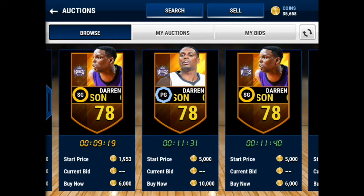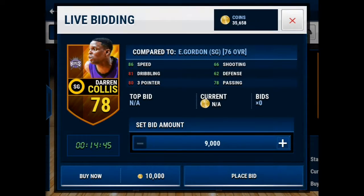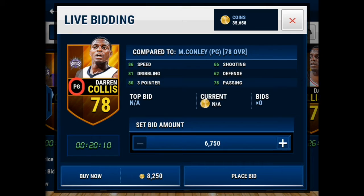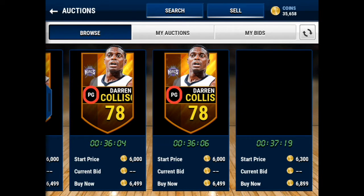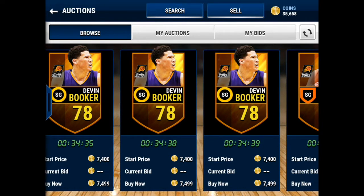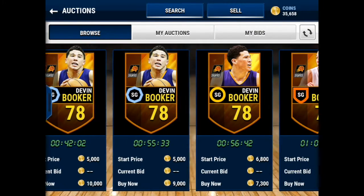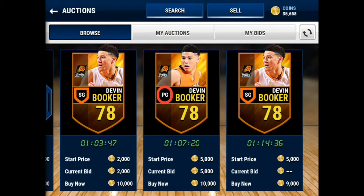Next up, we got Darren Collison — he goes around 5k to 5.5k. As you can see, his stats are all well-balanced. He makes for a great point guard or shooting guard depending on what lineup you put him in, 78 overall, which is a good boost to your rating. Next up, we got the rookie Devin Booker — he dropped 28 points in the summer league. He's a good card: 82 speed, 82 three-pointer. If you're just building a starter team, Devin Booker is a good choice, but if you can get Eric Gordon, that would be better in my opinion.